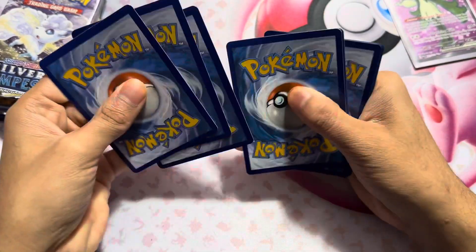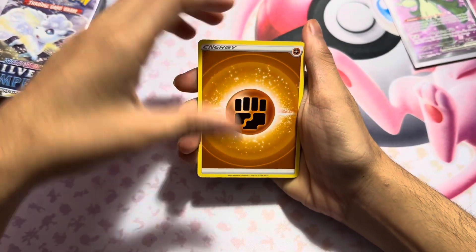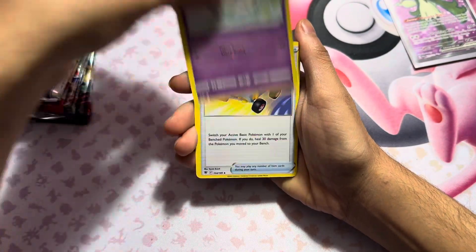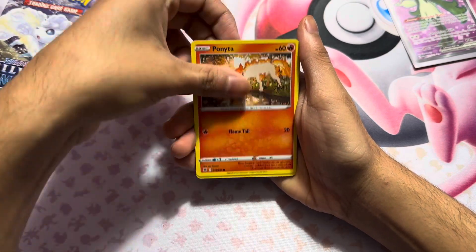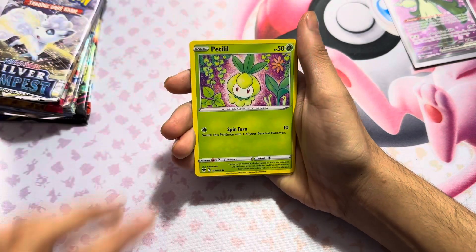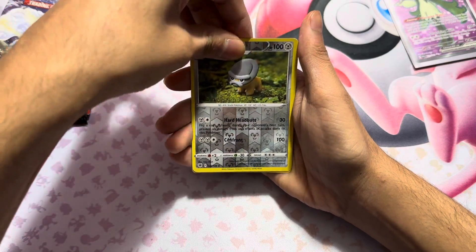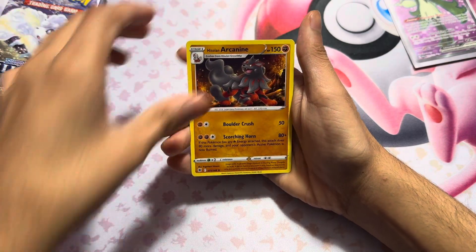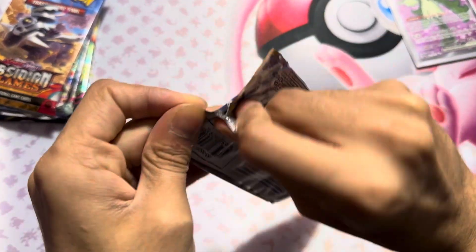Sorry, I am still very sick. Now for Astral Radiance - here we go. Got energy, a Switch card, Ponyta, Psyduck, Petal, Stantler, and ending on an Arcane Hisuian.